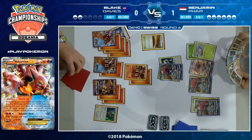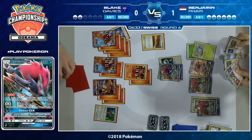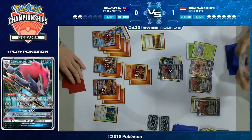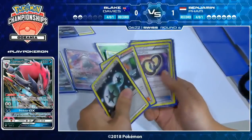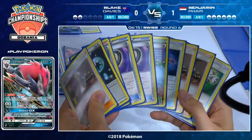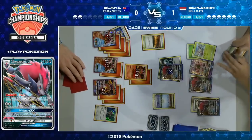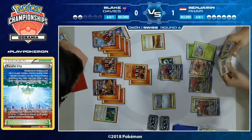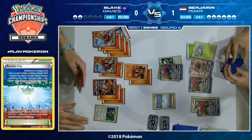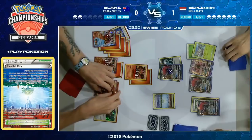Depending on how much energy Blake has left in his deck, Benjamin could play a Guzma to bring that Oranguru into the active. If Blake wins this game we're headed to a tie, but Benjamin's already one game up — if he could stall for a couple of turns he could potentially win this match one game to zero. A Guzma on that Oranguru with three retreat cost could actually take the game. The second Parallel City is going to put Blake in a very bad position — which Pokemon do you discard? If you discard the Volcanion EX with one energy, you only have access to one Steam Up.